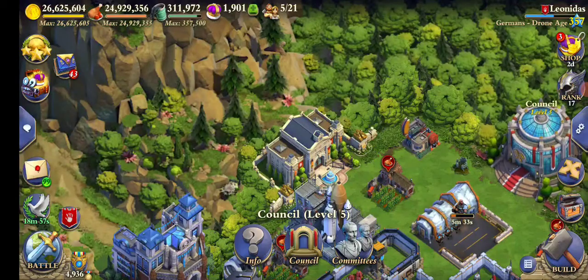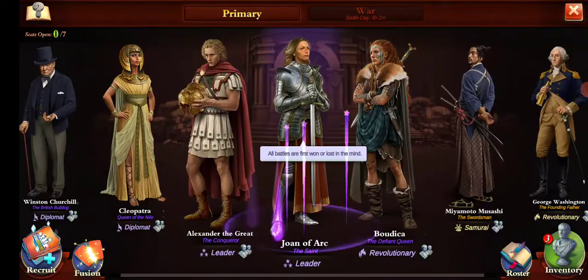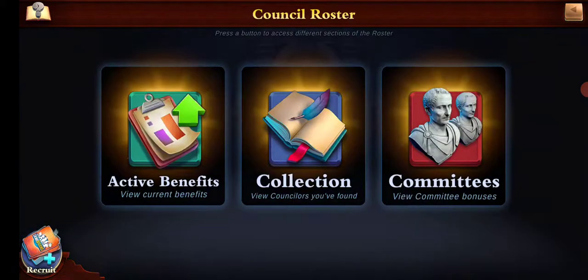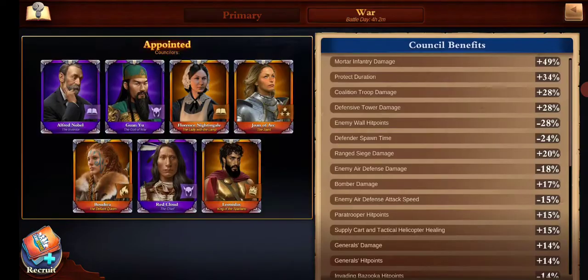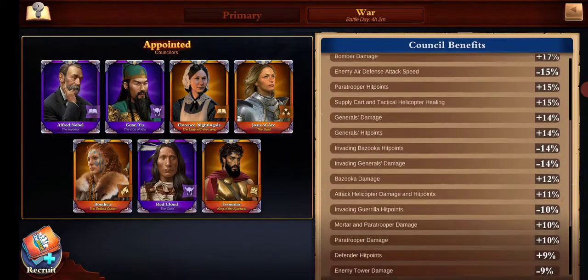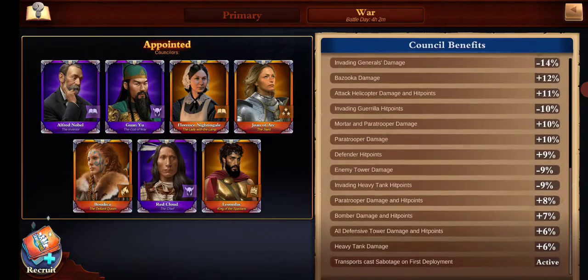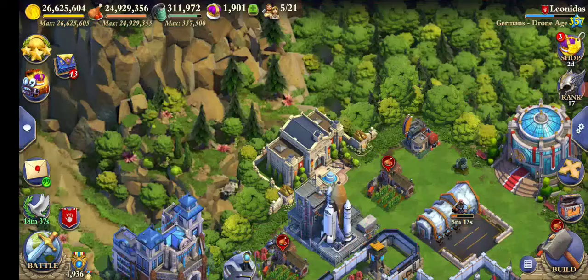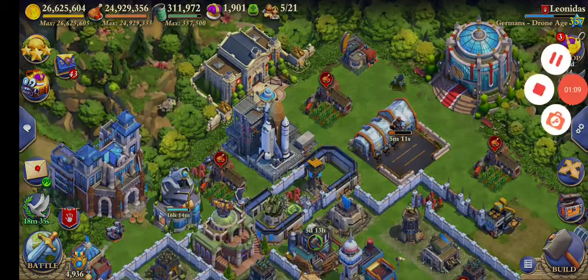Then you'll see the council as well. Got lucky with some of my councilors — got Leo, Epic Leo early. And then I got Epic Joan of Arc.